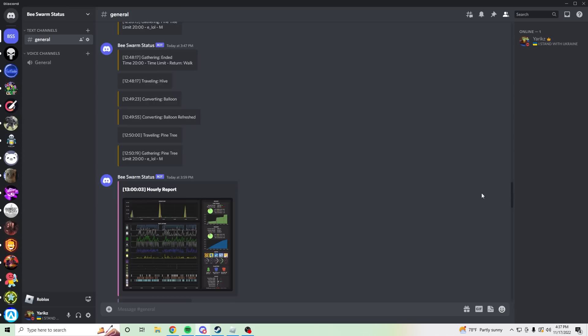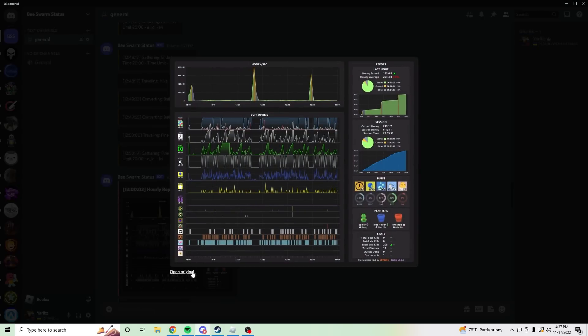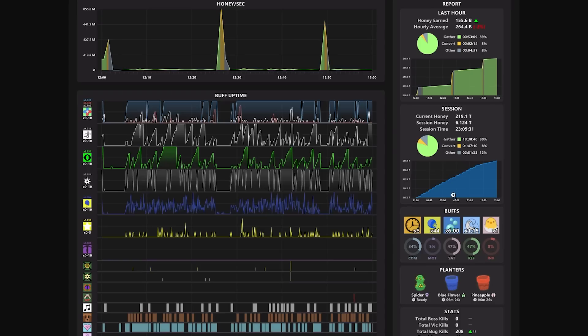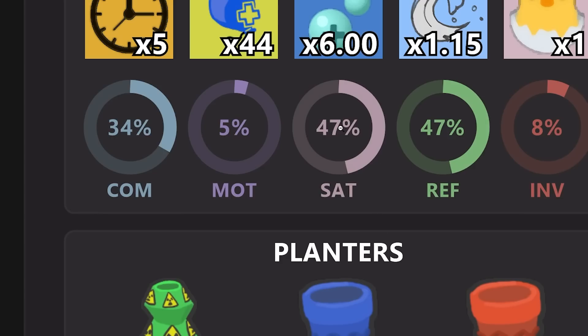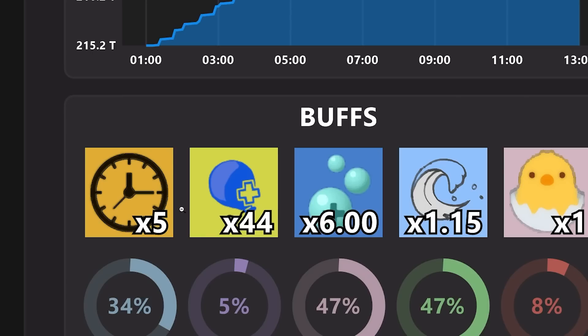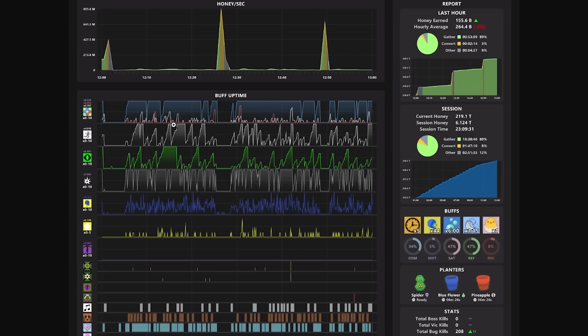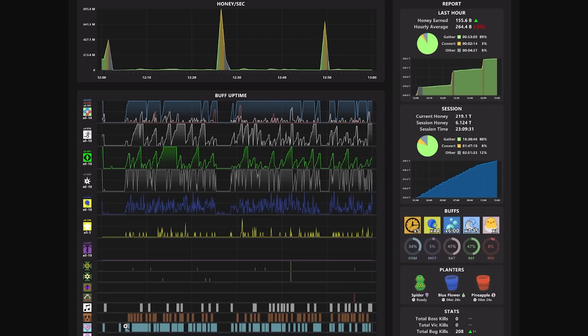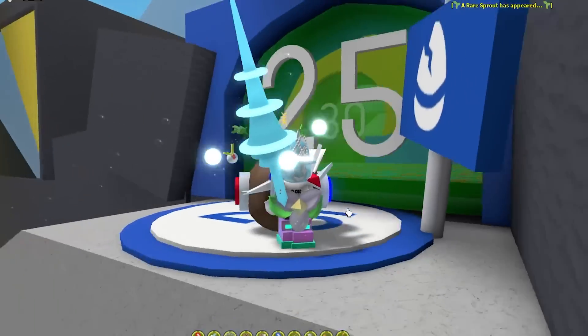Let me show you the coolest thing about this. It gives you graphs on beast form — there are graphs on how many Nektars you have and stuff, and it is so accurate. You get your buffs, your Wolf Clock, and statistics on how much honey you're making per second. I don't know who made this or how someone made this, but this is so sick. I'll see you guys in another 24 hours.